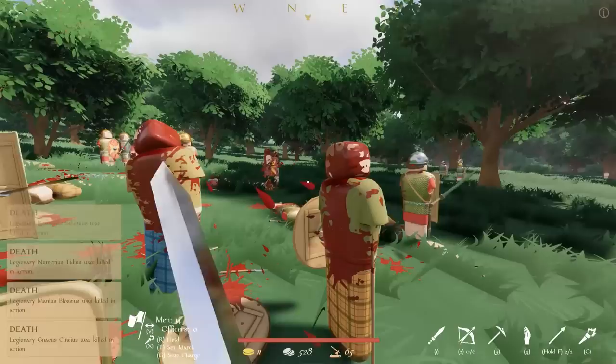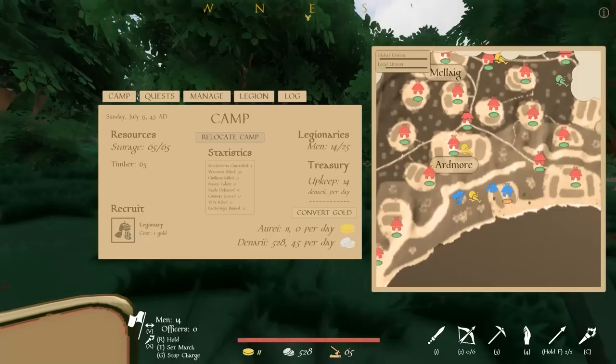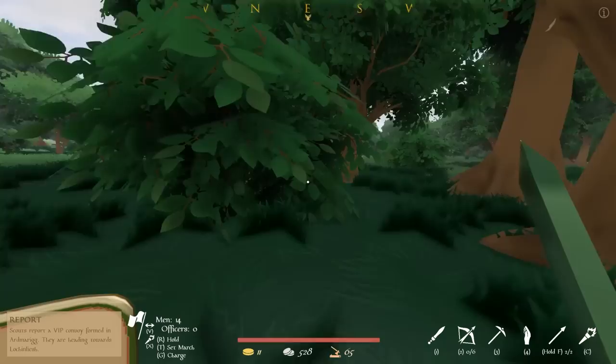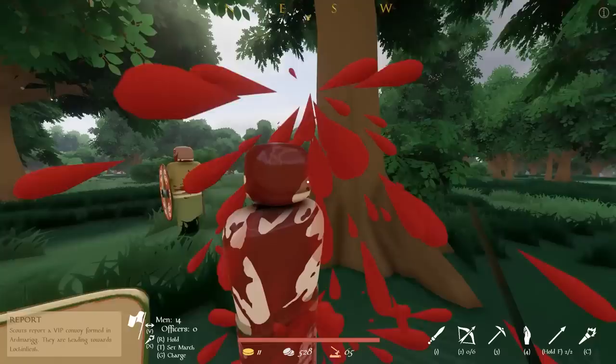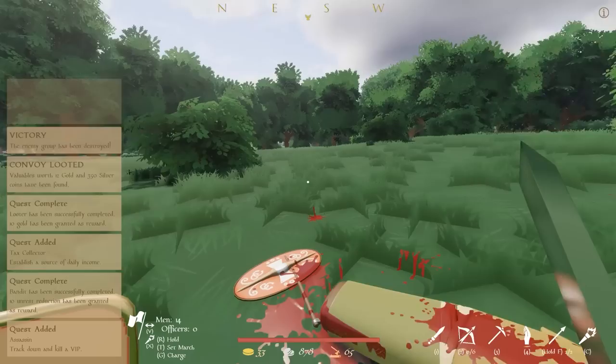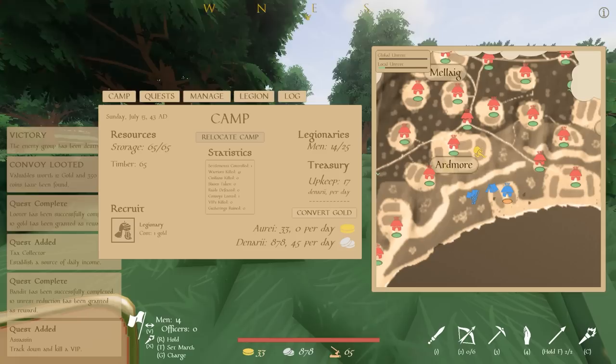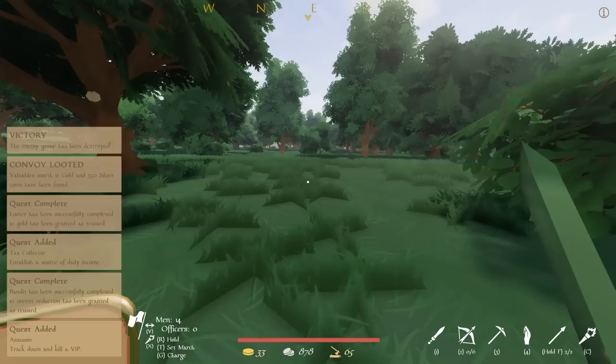Minimize our deaths, maximize theirs — that's basically war 101. Did we win? No, the gold is still moving. Follow me — where's the gold? Is this guy got the gold? Give me the gold. Yes — track down and kill a VIP. So this is the guy carrying the gold. He's dead. And now I've got 33 gold and 878 denarii, aka the silver.